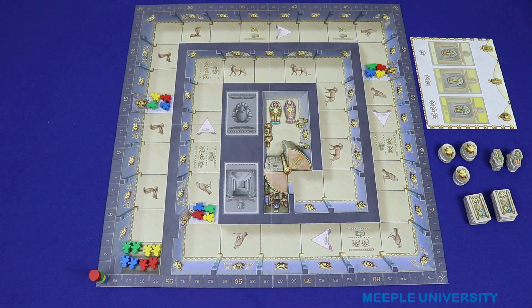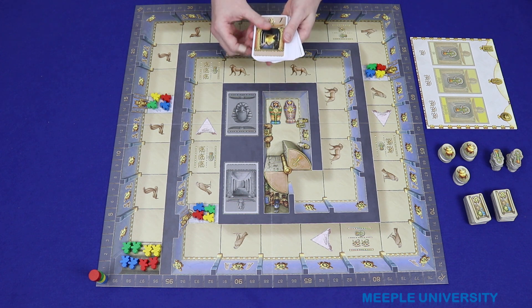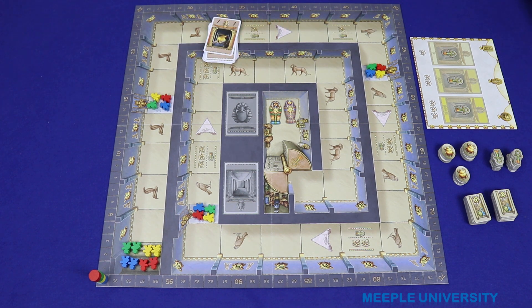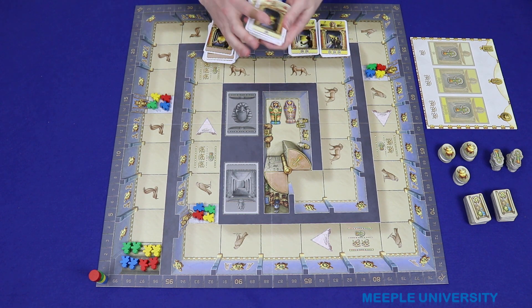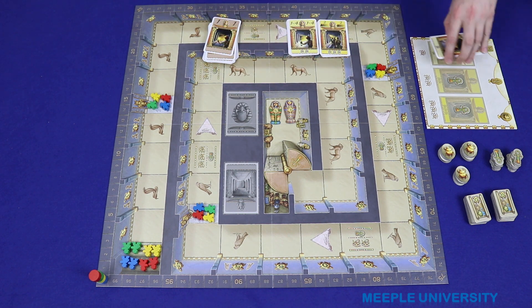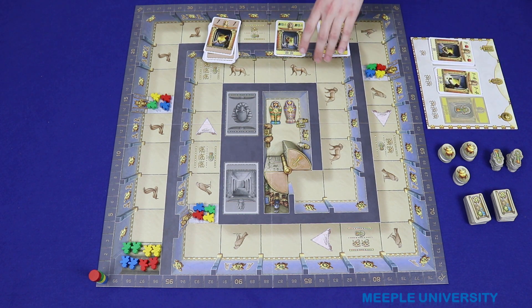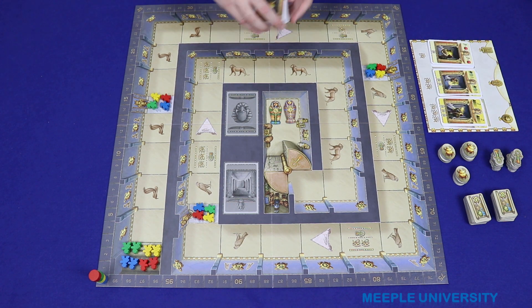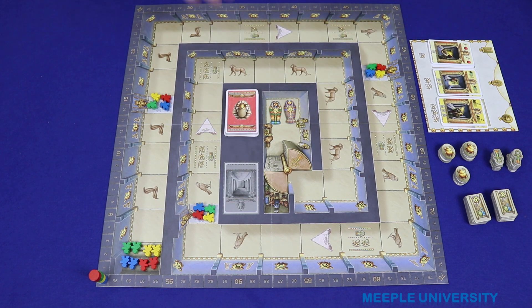Then set up the cards. All of the cards in the game have the same back, but they have a different colour on this side. Separate all of the tan coloured ones into the main deck and separate the three yellow coloured decks based on their colour or the number of eyes down the bottom. Shuffle each of these separately and place them in their corresponding spaces face up on the supplemental board. Then shuffle the tan coloured cards and place them in the middle of the main board face down.